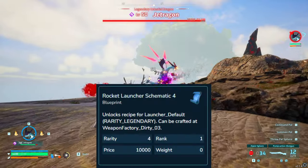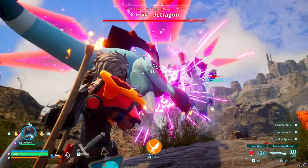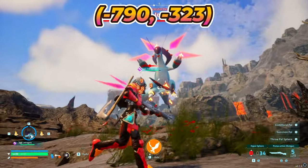And lastly, we have the legendary rocket launcher, which could be dropped by Dretrogon. When you encounter Dretrogon, it'll be at level 50, and could be found here. For the coordinates, it'll be negative 790, negative 323.